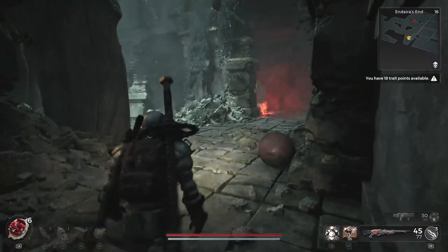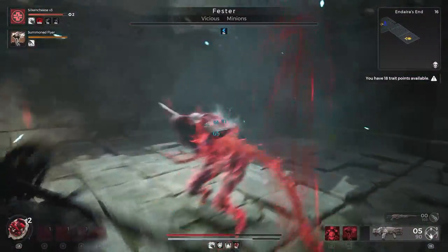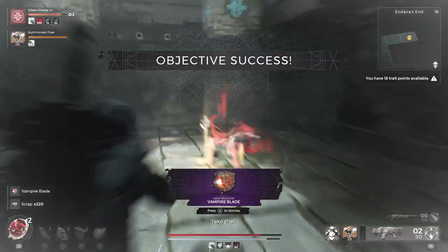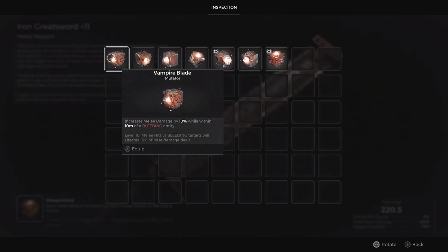I'm going to chuck on a map showing you exactly how to get through this. That right there is the enemy you encounter on the second tile in — you can't miss it — and that's going to give you a Vampire Blade. It is a little bit of a tougher enemy, so make sure you try and take it down from a distance if possible.